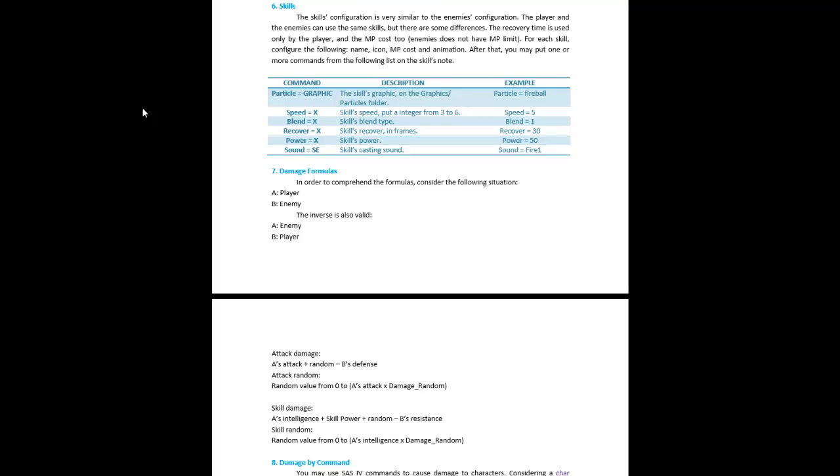If you put the speed at three it's going to be going slow; if you put it at six it's going to be zooming right by. The blend is the blend type — positive or negative. Recovery is the skill recovery frame, so how often you can use the skill.